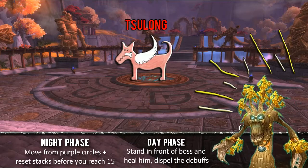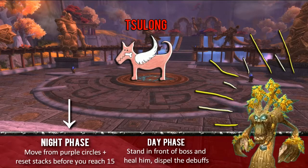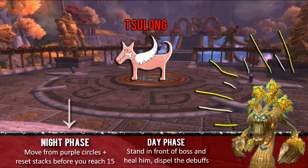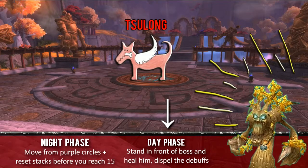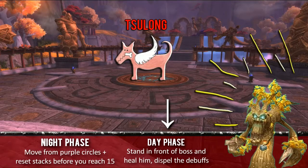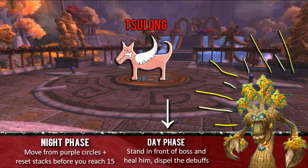That is really about it. To recap: night phase, move from the purple circles, reset your stacks between about 9 to 12 but don't stand in the beam. Day phase, stand in front of the boss, heal Sulong, and dispel Terrorize as soon as it's there. It is a three-heal fight, so bring your healers along and go for gold.